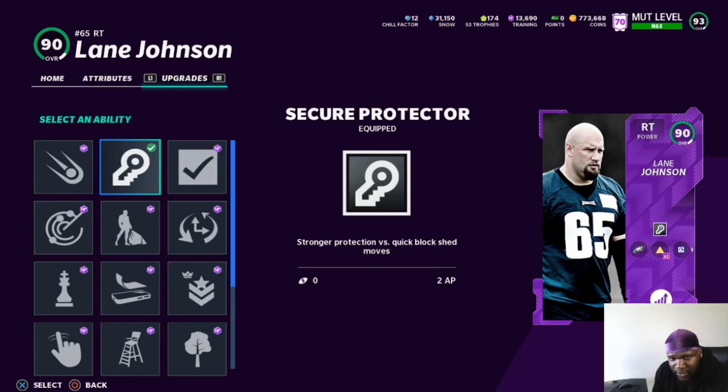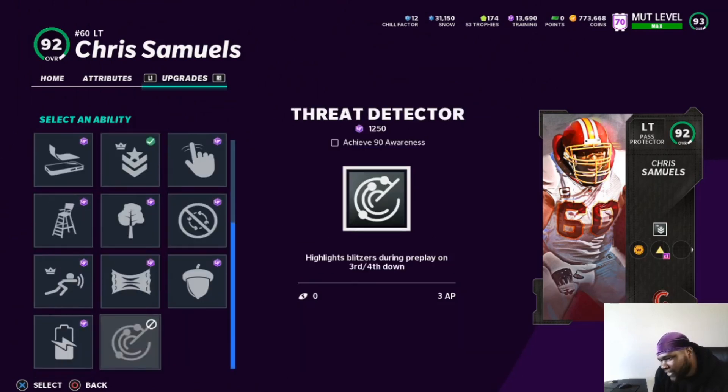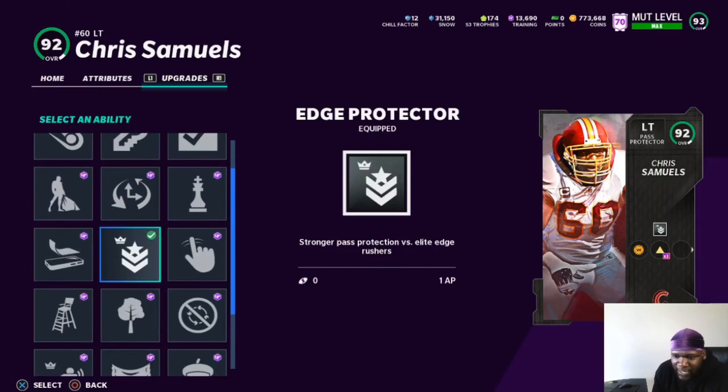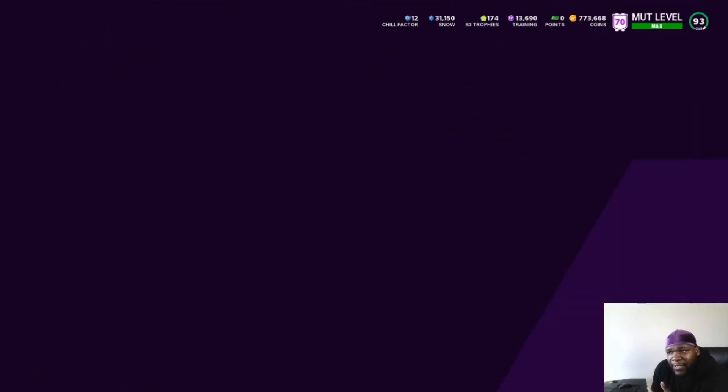Secure Protector kind of works, but Edge Protector also works for people who have Edge Threat Elite. Sometimes Edge Protector works better than Secure Protector — it just depends. Threat Detector just shows you when they're blitzing, but for 3 AP I don't know if it's really worth it. I like to have Edge Protector and Secure Protector just so I have some type of protection when people are rushing their outside linebackers and ends off the edge.